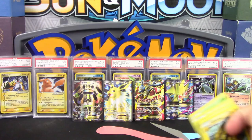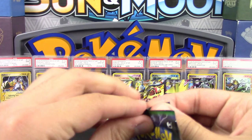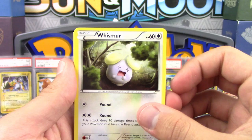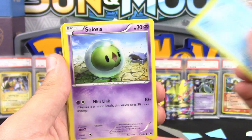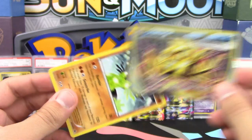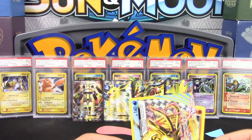Fates Collide — the only thing I can really hope for here is a Zygarde. We got Whismur, Mincino, Riolu, Binacle, Whimsicott, and a Zygarde Break — though it's the wrong Zygarde. I called the break, even if it was the wrong one, and N called Zygarde even though it was the wrong Zygarde.